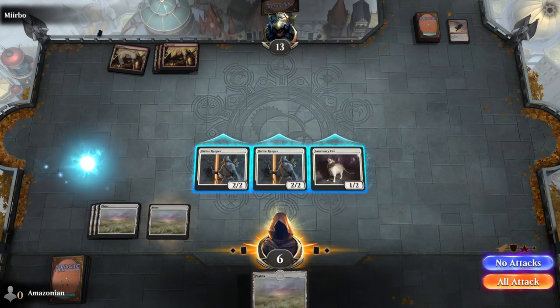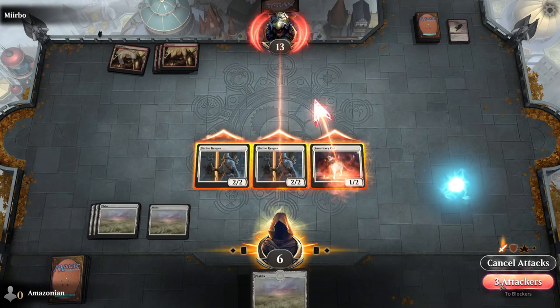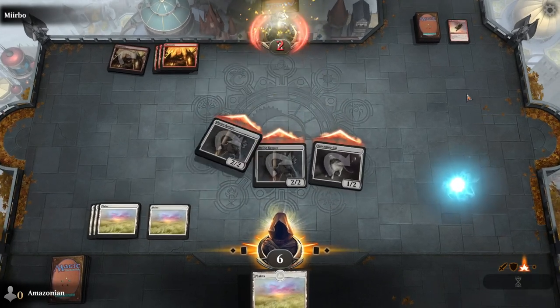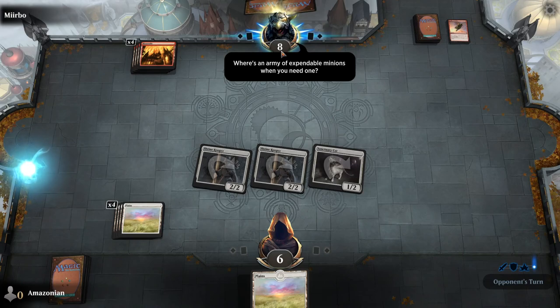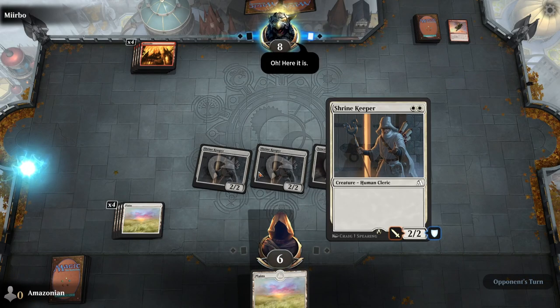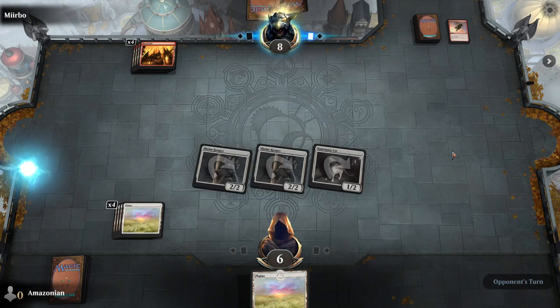On your turn, play a Plains and then attack with all three of your creatures. You've now done enough damage to bring Mirbo down to eight life. You only have six life left though, so you have to be sure that you don't die.